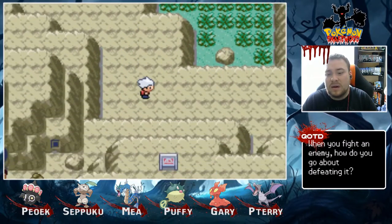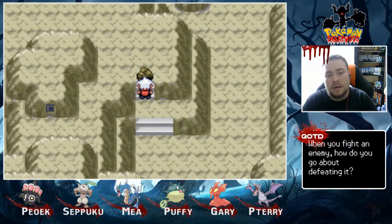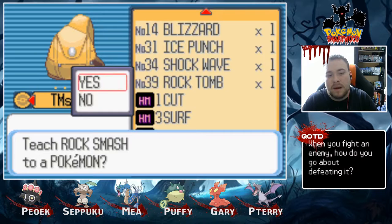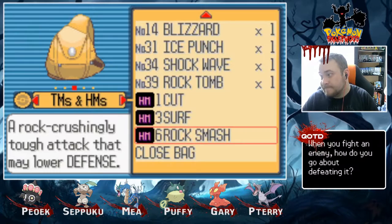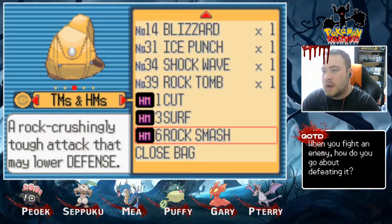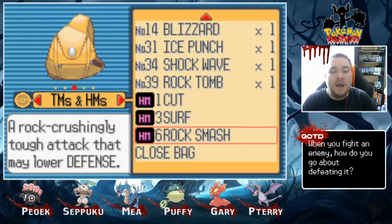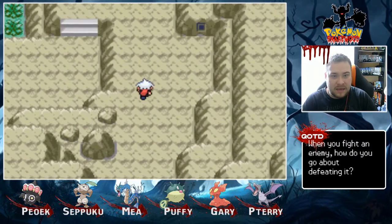Hopefully we're gonna get into Meteor Falls and hopefully get some story done. Oh, are you serious? Can anyone learn Rock Smash? I don't really want to, but it looks like I might have to go back and get Zigzagoon. I don't want any of these guys to learn Rock Smash. Rock Smash — it's a 20 power Fighting-type move; it got up to 40 in Gen 4. So I'm gonna go back and get my Zigzagoon.